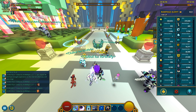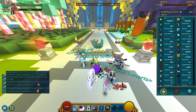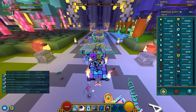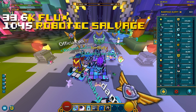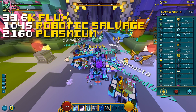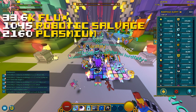A good drop would be considered like 100 Robotic Salvage or 3,000 Flux, if I remember correctly. These are the exact amounts I got: managed to end up with 33,600 Flux, 145 Robotic Salvage, and 2,160 Plasmium.